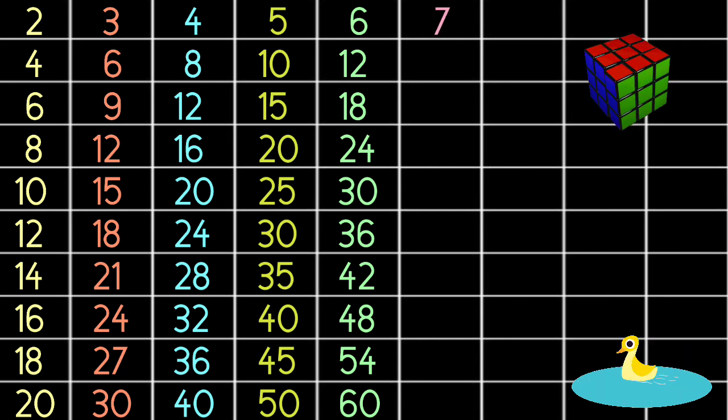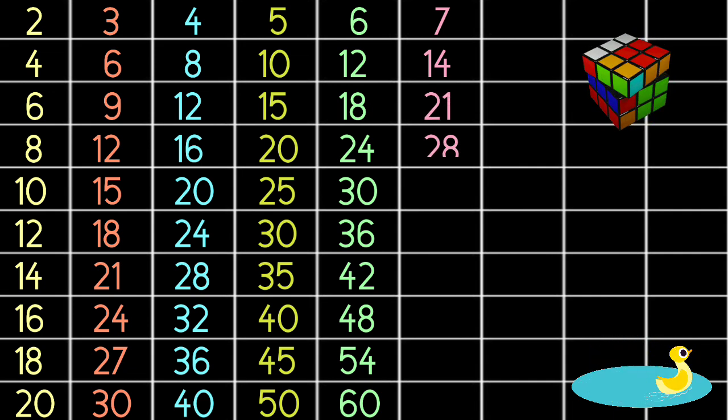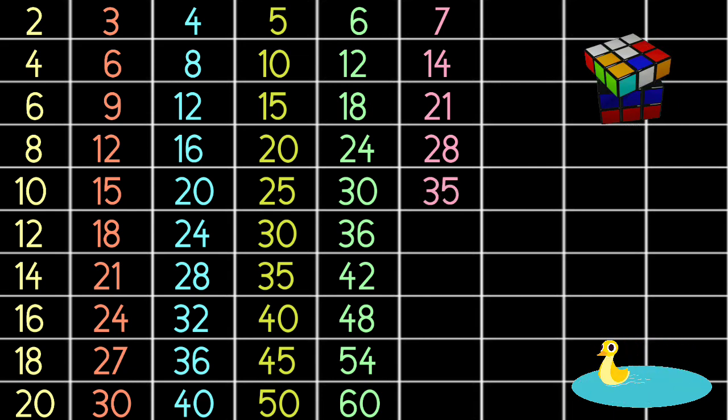7 1s are 7, 7 2s are 14, 7 3s are 21, 7 4s are 28, 7 5s are 35, 7 6s are 42.